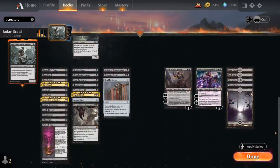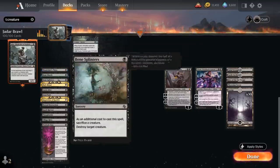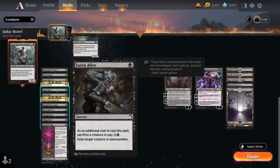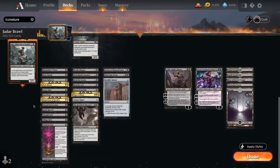Looking at our non-creature cards: at 1 mana we've got Bloodchief's Thirst as a cheap removal spell, which can also be kicked for 2 and a black to take out larger creatures or planeswalkers. We also have a whole host of 1-mana removal spells that require us to sacrifice a creature as an additional cost: Bone Shards destroys a creature or planeswalker, Bone Splinters destroys a creature, Eaten Alive can exile a creature or planeswalker, Mutual Destruction destroys a creature, and Spark Harvest can destroy a creature or planeswalker — some with additional alternate costs.